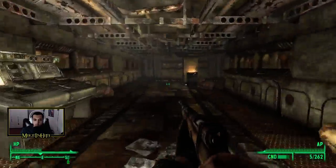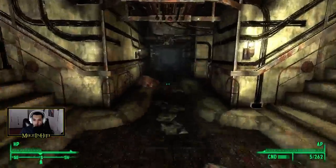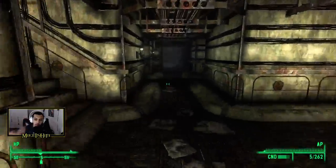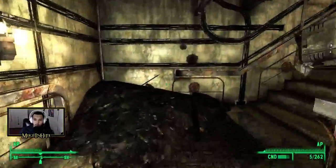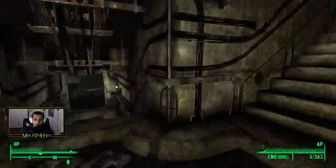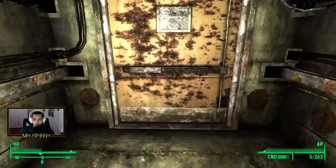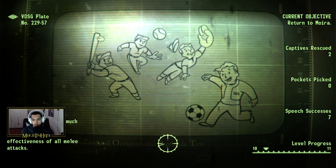Yeah, we've actually explored everything down here, so we're good. Now we can actually leave. We can go back to Moira and hand in this quest and get experience, and see what else she wants us to do next. But the main goal we have is to get to Rivet City, so that's definitely the next step.